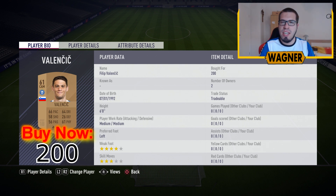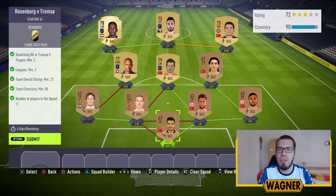The CAM is the 61 rated Filip Valenciic. And then the last player, the striker, the 62 rated Axelie Pelvas, 200 coins. Okay, first challenge done, now we have the second challenge, this one is called Rosenberg vs Duramso. The squad I made for this challenge will cost you around 11,000 coins.